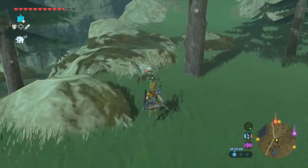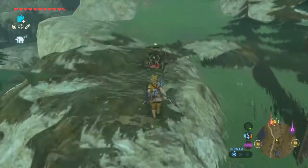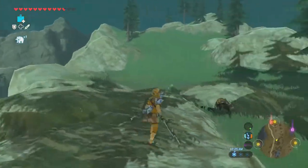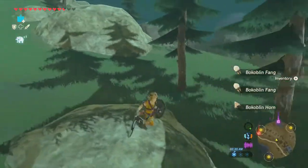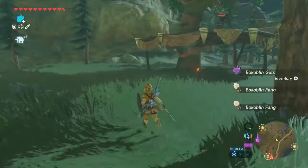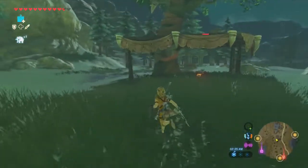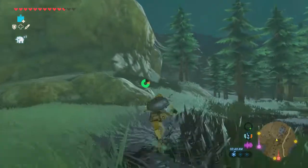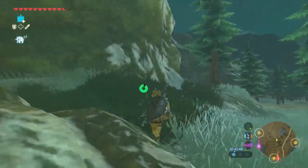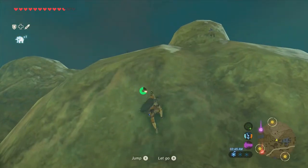These boomerang weapons are so good. Not only can you throw them like a freaking boomerang, but they function as one-handers, which I really like, and their durability seems off the chain too. If I had a whole inventory full of nothing but boomerangs, I wouldn't even be mad. I have to figure out how the hell to get up on top of this place though — probably should just fly to it from up here. That'll probably be the easiest thing.